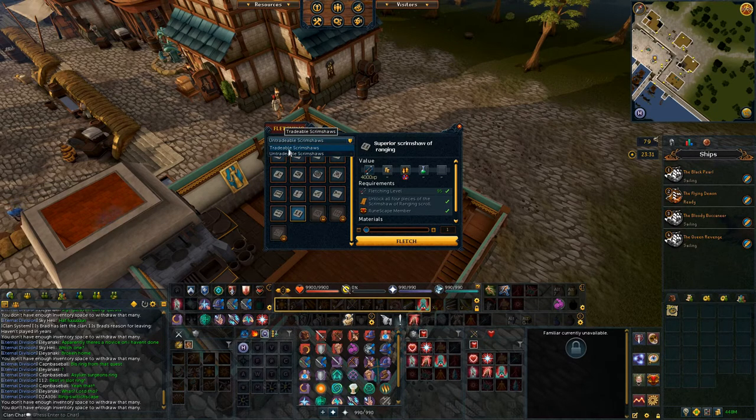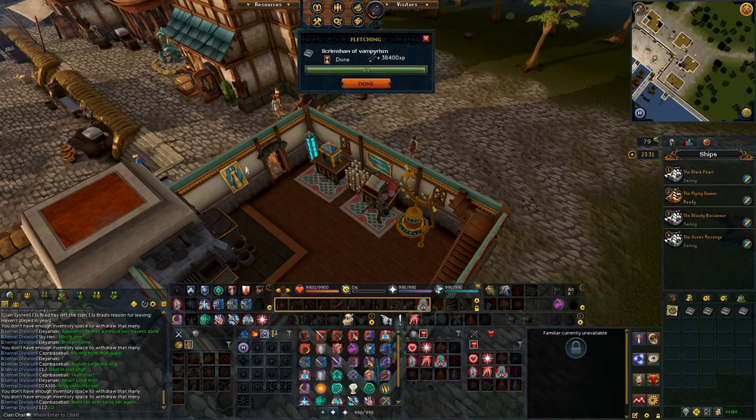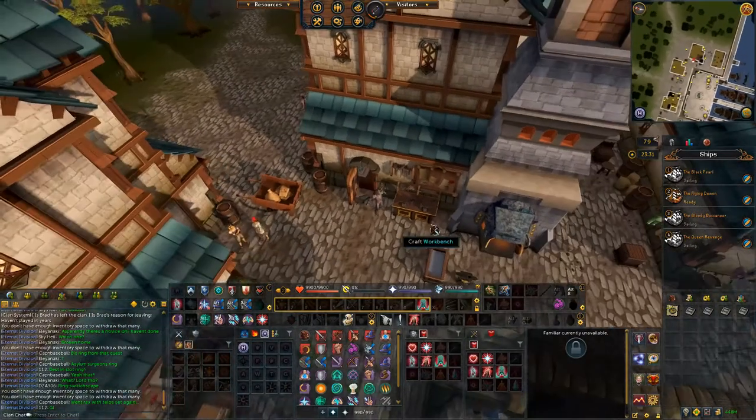It is worth mentioning that you can obtain your golden rocks and strange rocks by cooking the Sailfish Soup, so it might be a good idea to empty one inventory slot just in case. With your Sailfish Soup done, the next step is to go over to the Scrimshaw Crafter and start making your Scrimshaw of Vampirism.